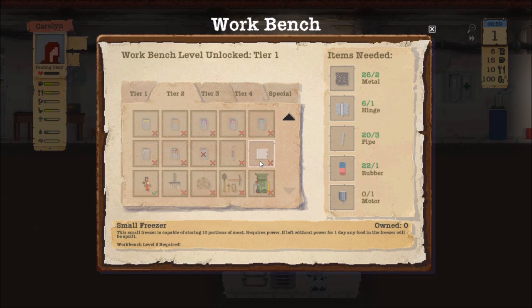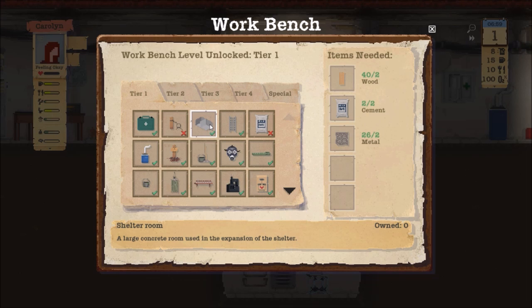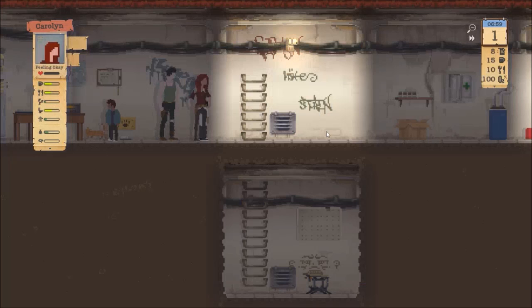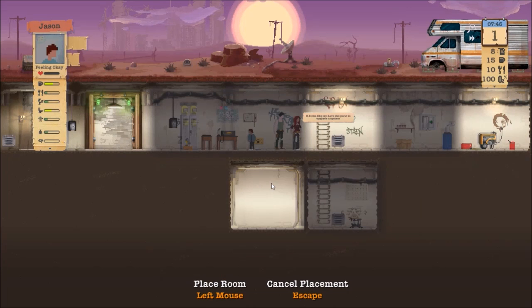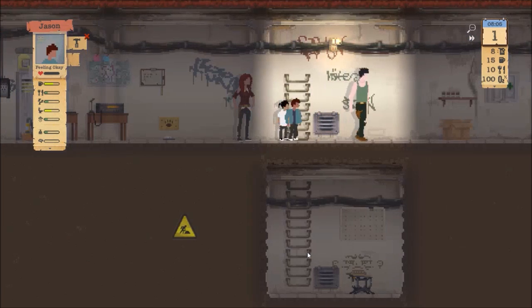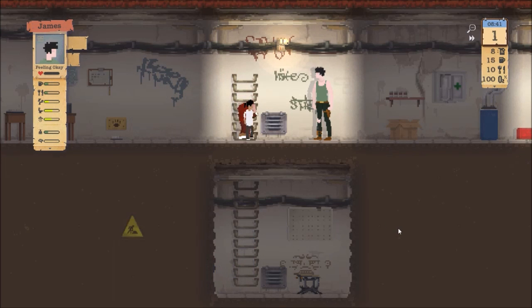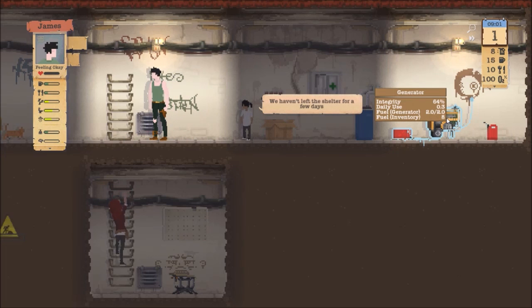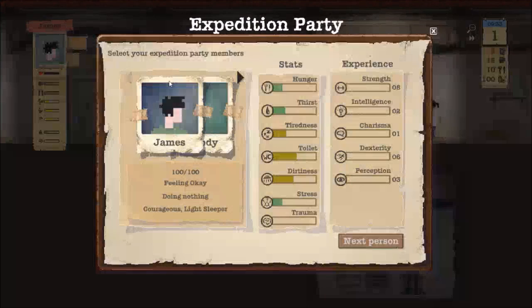We're also going to work on making a small freezer at some point if we have enough stuff, because I want to try to set up snares as soon as possible. You can have multiple people working at the workbench. Jason is going to make another room right here, and this room is going to be our bathroom. Carolyn, you are going to upgrade the workbench to level two. They're going to go on an expedition right now, so we're going to set up an expedition between the two of them.